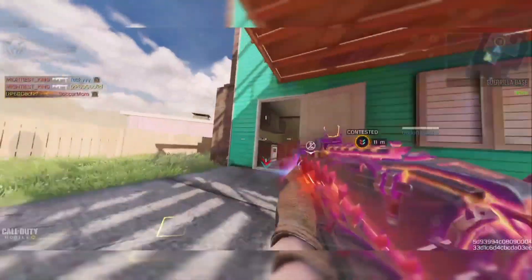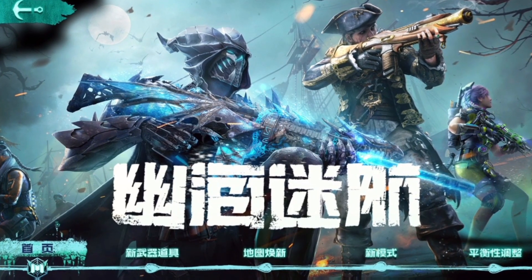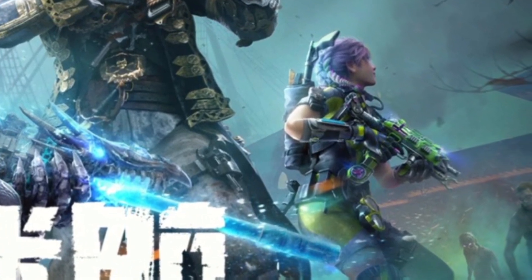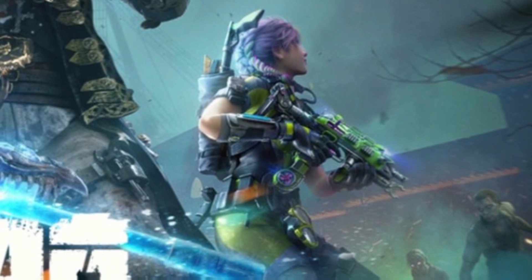Now, for our final topic of today's video, over here we have what seems to be the loading screen for Season 9. In this loading screen, we can actually see the new skin for Manta Ray known as Bulletproof Diver, as well as the Pharaoh Submarine 008 Legendary skin.